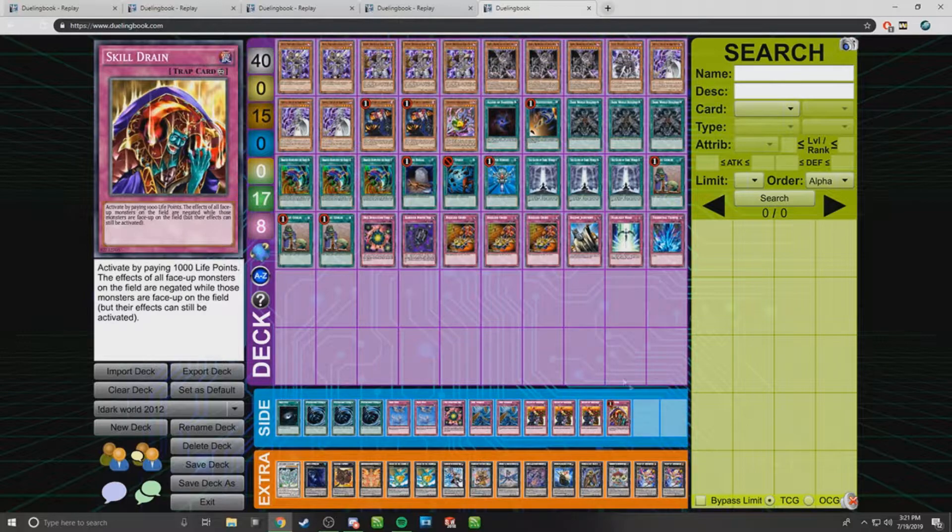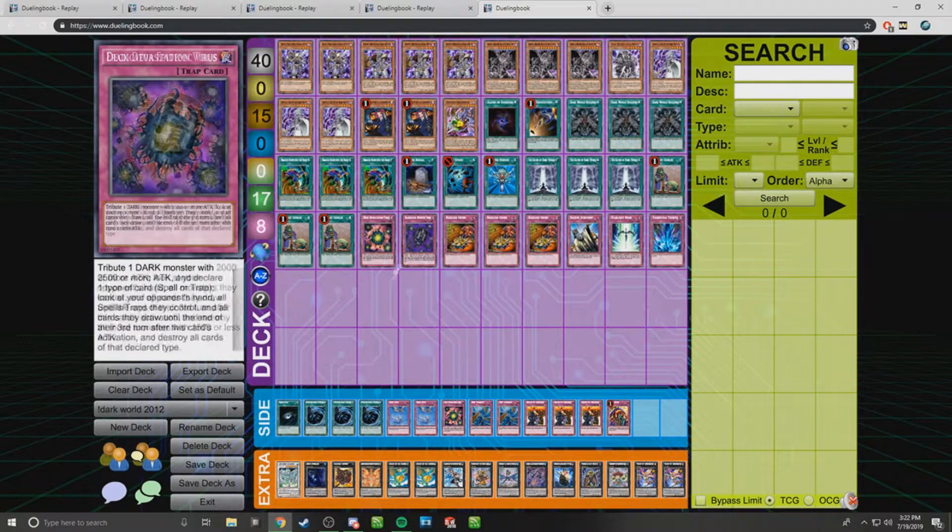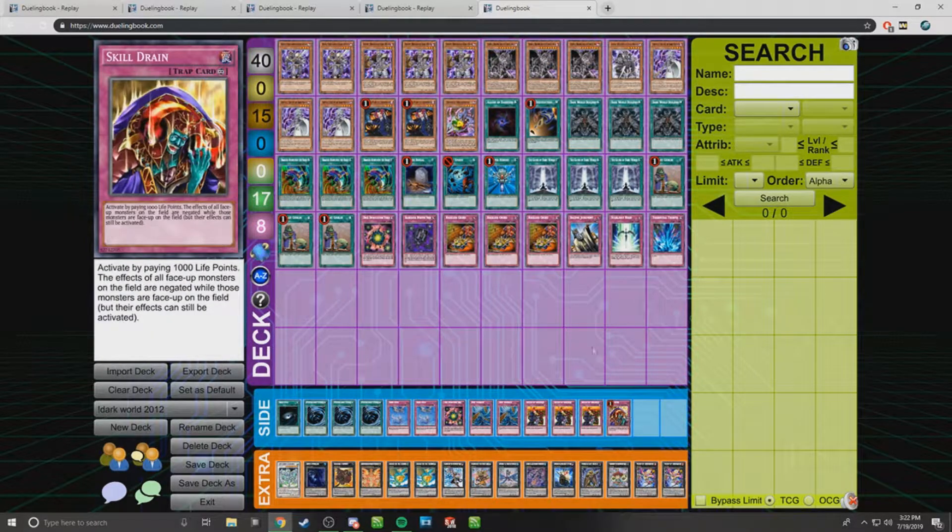One Skill Drain — I don't remember if I actually sided it, because it wasn't really absolutely great against everything since people would probably have outs. It stops your Tour Guides and interferes at awkward times. Skill Drain was good, but it wasn't the best thing ever compared to the viruses, which are complete blowouts.